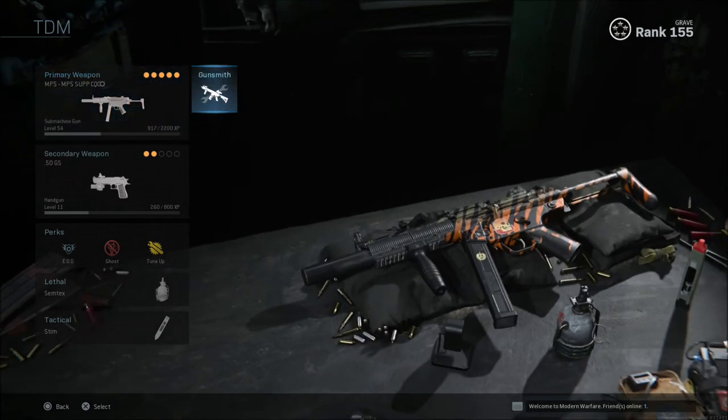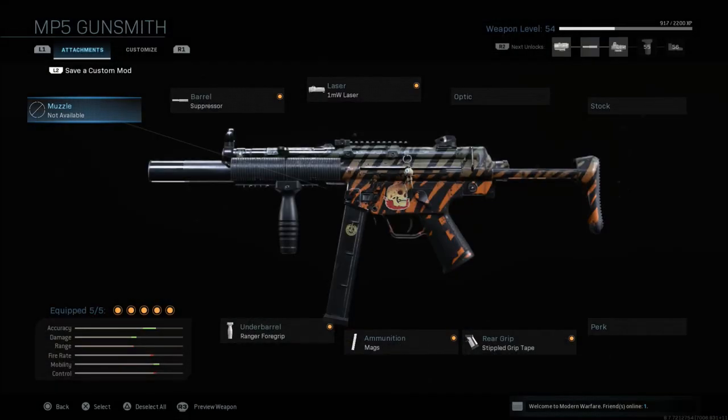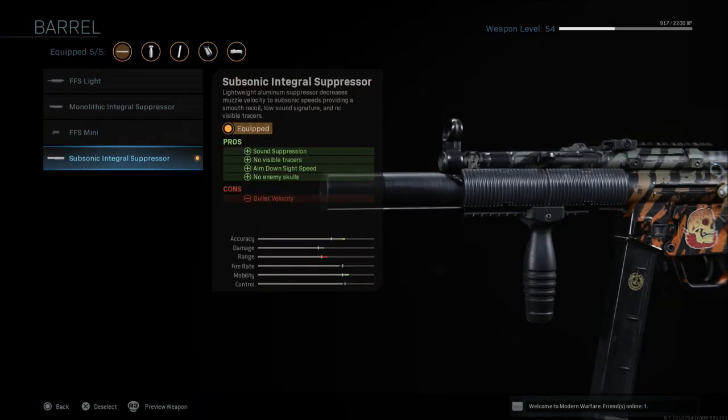Now for the next class, it's still going to be a silenced class. You can run this without a silencer — I just prefer this weapon with a silencer a lot more. So the next class is going to be more of a run-and-gun style class. The barrel we're going to go with here is going to be the subsonic integral suppressor.